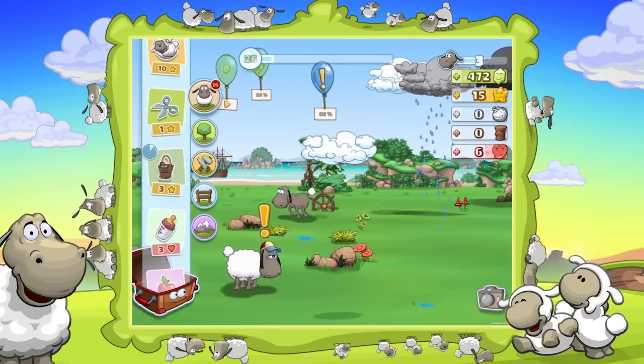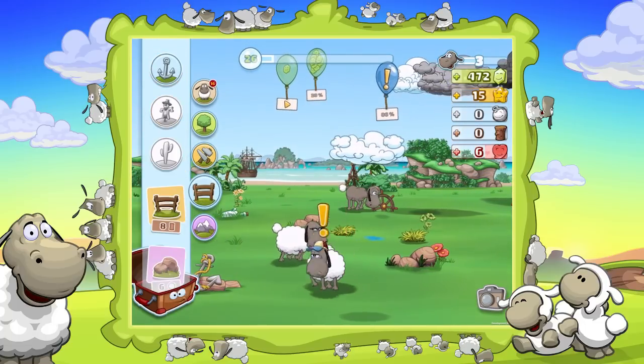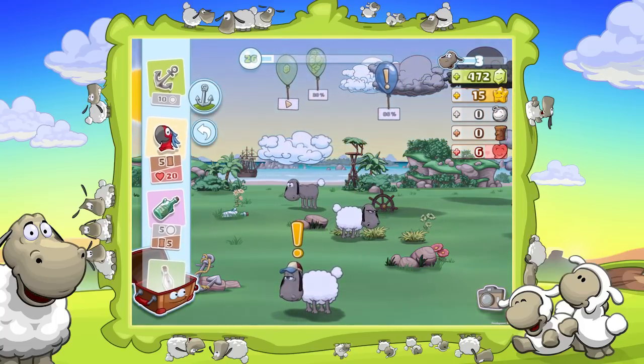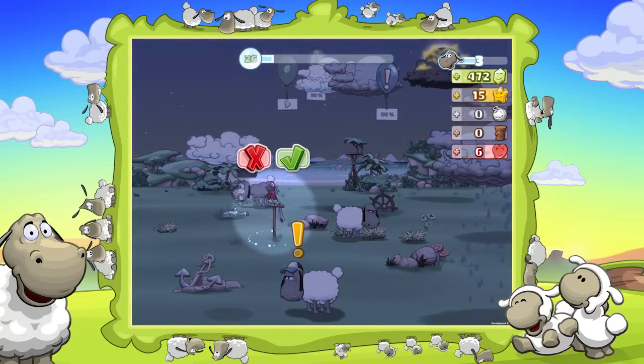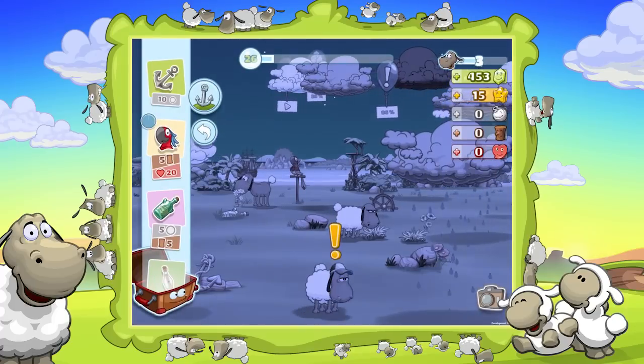On the Treasure Island we also have a lot to discover, like for example that bird — it's a parrot. We can put him maybe over here. Missing resources, doesn't matter.